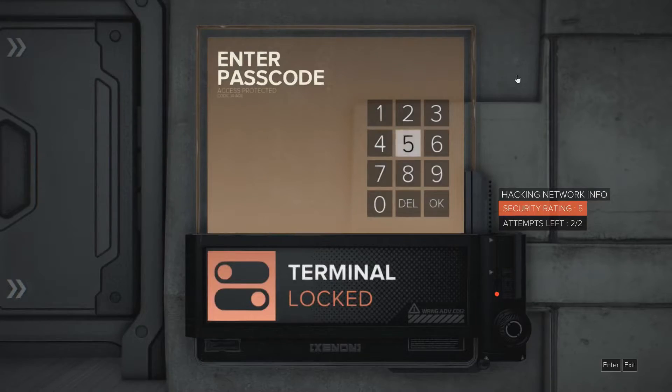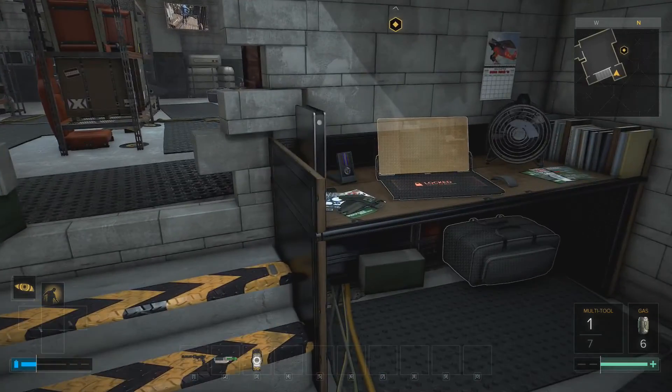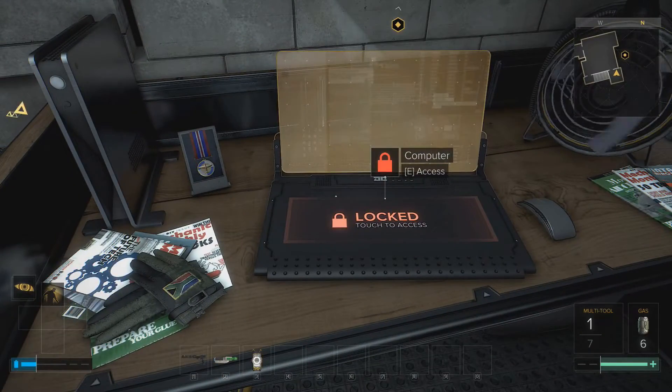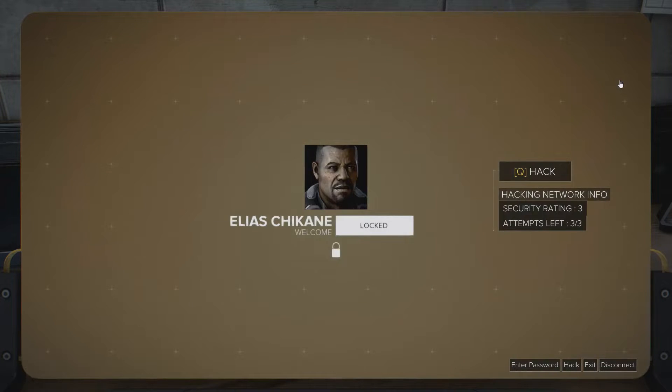It's level five - I will leave that for later. But what about this computer? Elias Chicane - I know that name. It popped up a few times when I was hacking computers at TF29. So he's one of the agents there. It's level three so let's give it a try.